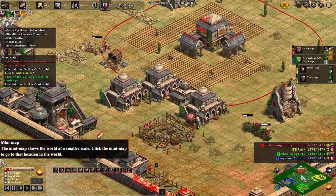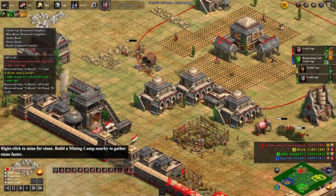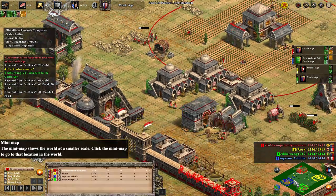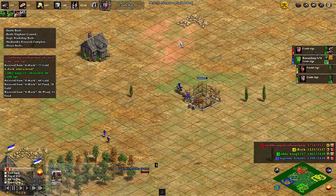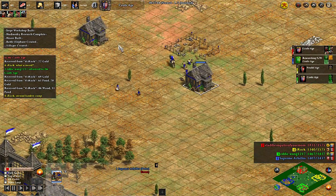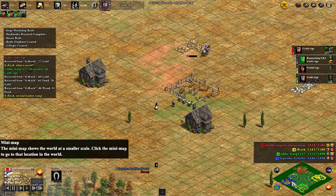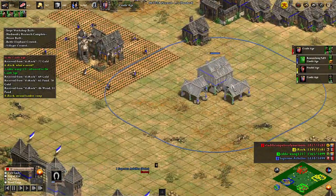I fast forwarded it for your convenience — we didn't want to go through all the dark age nonsense. We're getting to the point where I'm pumping out one elephant at a time. I've got my siege workshop and printing some armored elephants. Our enemies are the Poles and the Turks, and the Poles player is going forward with some stables.